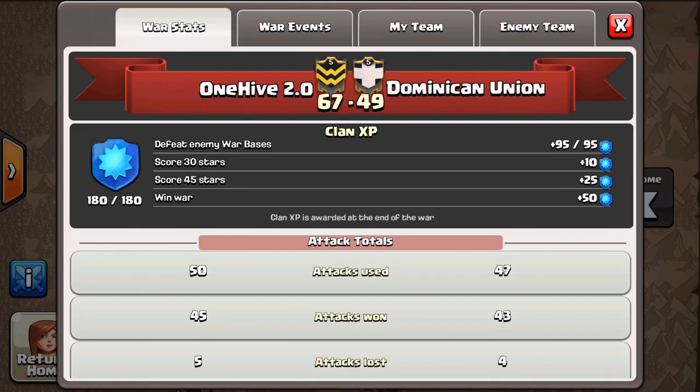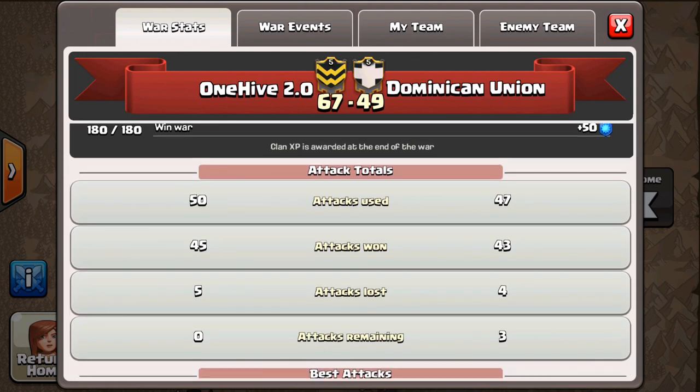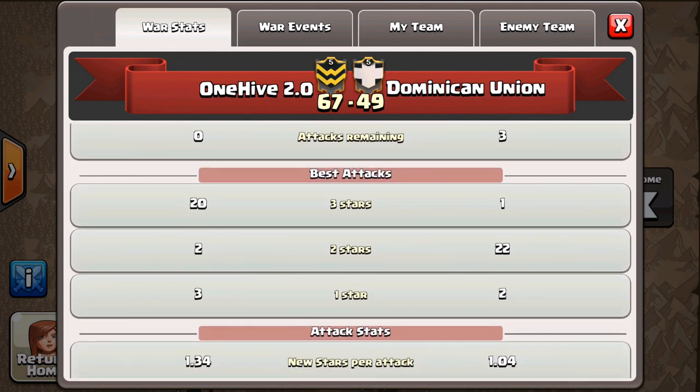How's it going guys? Eric here with One Hive 2.0 bringing you another war recap to One Hive Labs. We just ended up facing Dominican Union, which ended up being a pretty easy war for us — 23 stars, and they only ended up getting one.